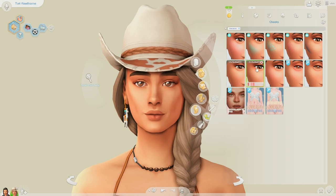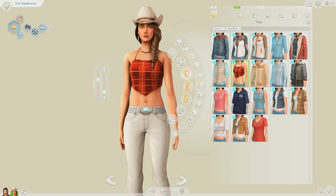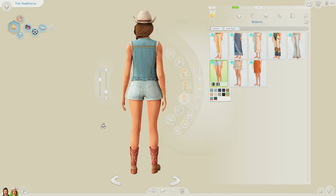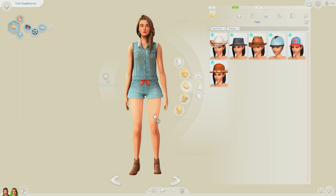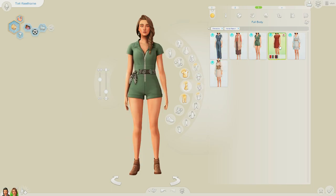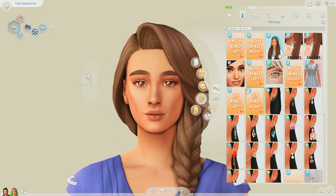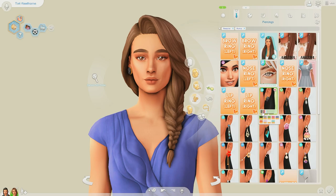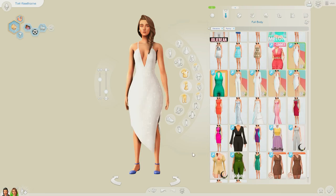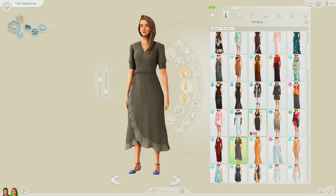Going back to Tori — as you can see, I struggled a bit with her features. I made her using the DNA genetics tool, so I made the dad first and then created her from his genetics. Initially I didn't really like how she turned out, so I had to change some of her features. I also have a couple of slider mods and I found it kind of hard to change things up since I haven't memorized all the slider positions.